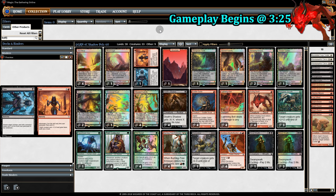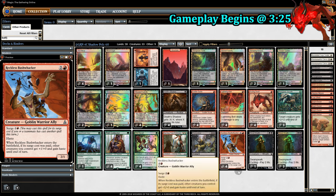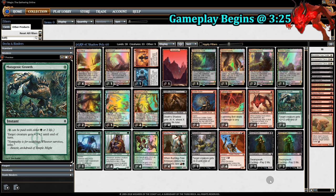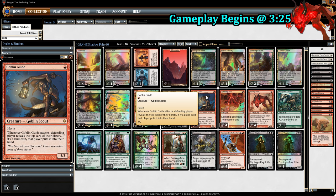For 1 black mana, Claim returns a creature card with converted mana cost 2 or less from our graveyard to play — ideally, late-game Deathshadow. On top of that, we can cast Flame from the graveyard to give a creature +2/+0 and Haste. So for a total of 3 mana, we can bring back Deathshadow, give it +2/+0, and Haste. Speaking of Haste, we can also pay 1 for Deathshadow and then pay 2 for Bushwhacker, giving creatures including Deathshadow +1/+0 and Haste. Deathshadow is good. Deathshadow with Haste is extremely good.